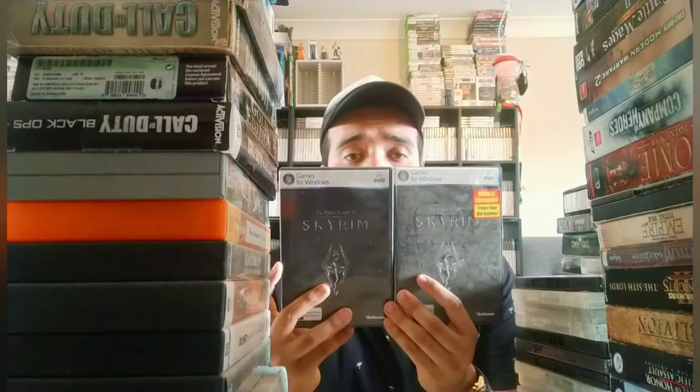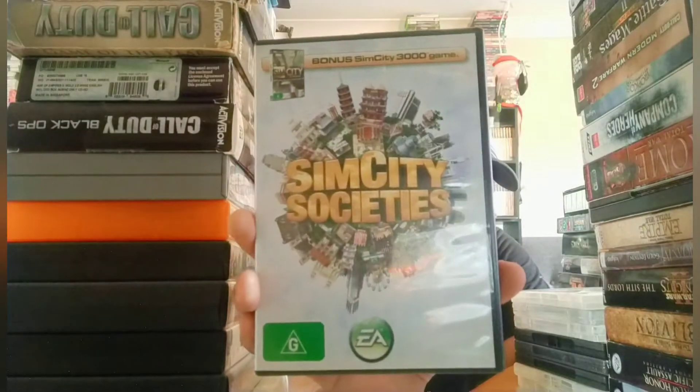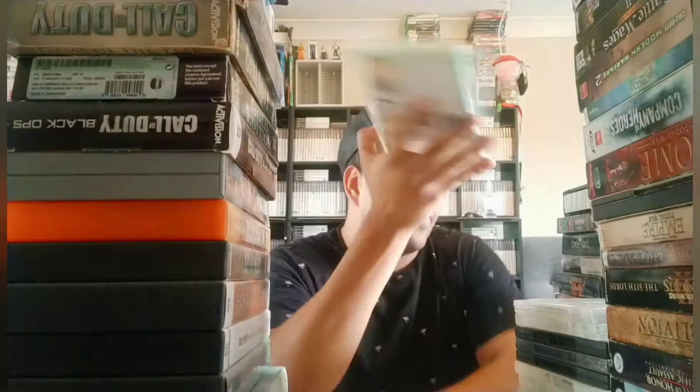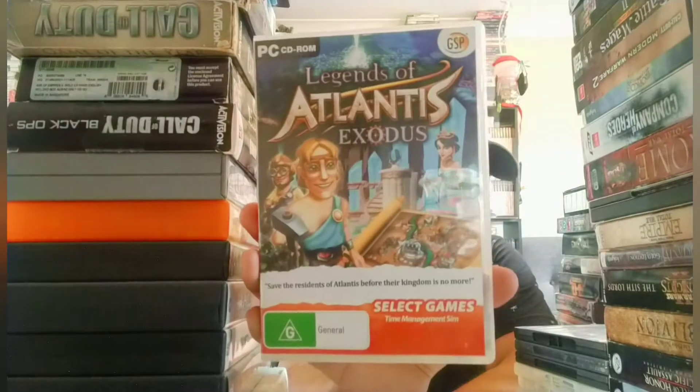Two copies of Skyrim — one is a bit old and the other is in better condition. One of the best games of all time, no doubt. SimCity Societies — also a good game. The Sims 2. Legends of Atlantis: Exodus — it's like a point-and-click game, good to pass your time I guess.